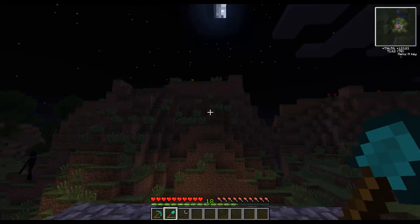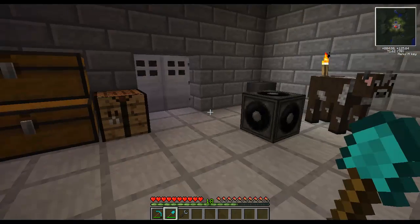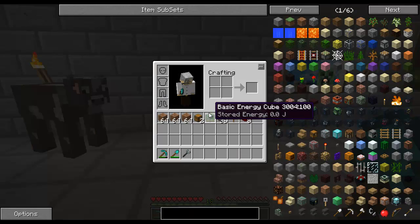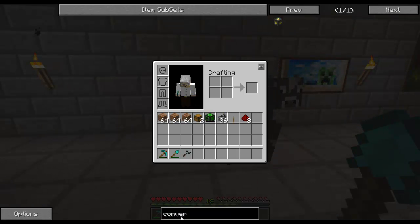Hey guys, Pample here on the Volt server, and today I'm going to teach you how to use conveyor belts. It's a new thing, part of a mod called Assembly Lines, and it's kind of useful. Similar to pipes in Techit, if you're familiar with Techit, but a little bit different — a lot simpler to use. Today I'm just going to show you the basics on how to get a conveyor belt working.